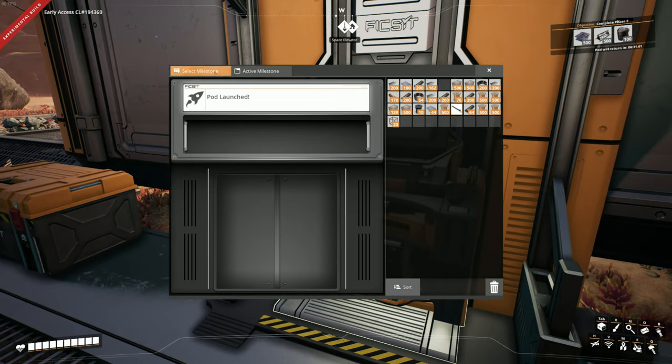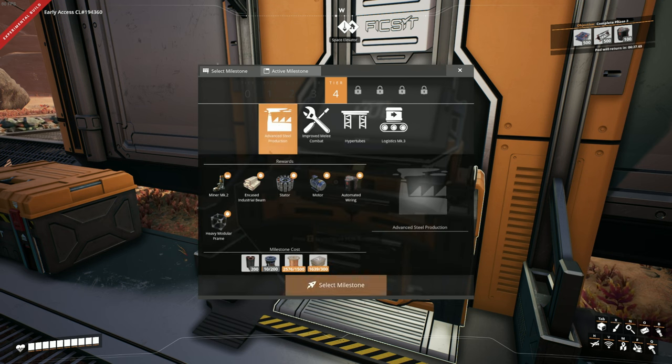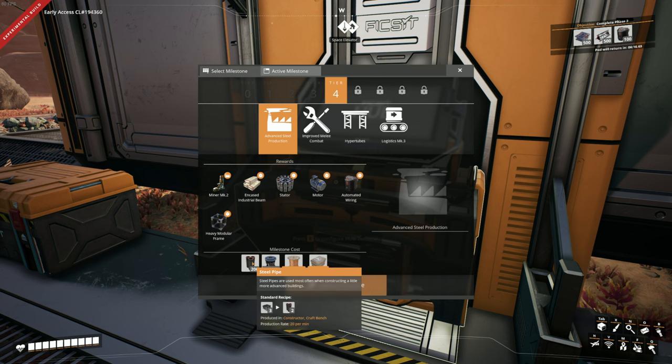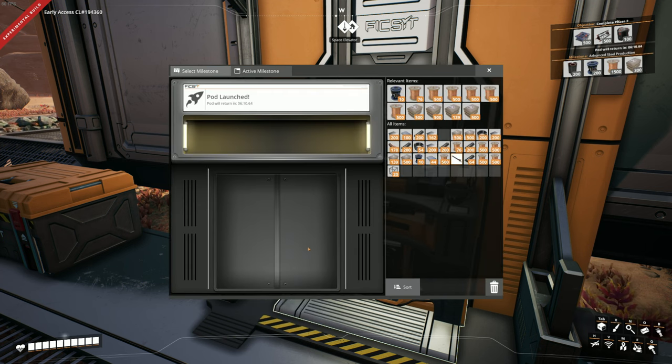So we'll go step by step here. Let's select our next milestone, which will obviously be the advanced steel production. In order to do that, we're going to need a whole bunch of steel pipes, rotors - which will be no problem, they're being banked up. And all of this is just fodder, so we've got to concentrate on making some steel pipes right away in our steel factory.